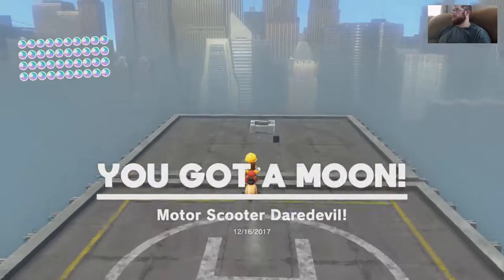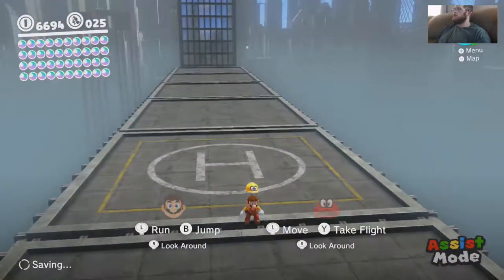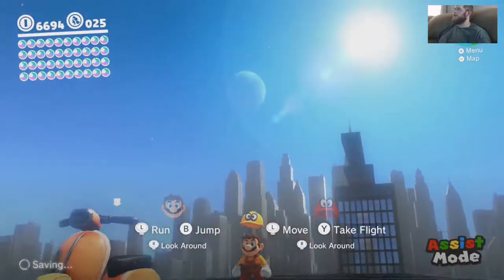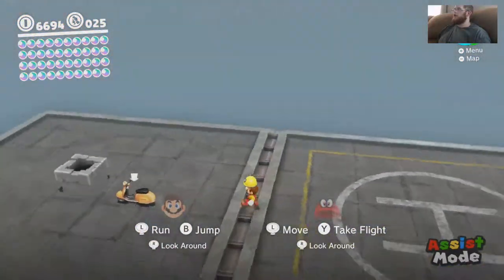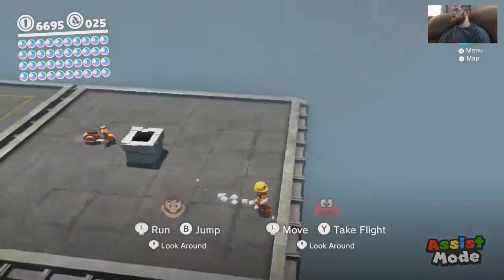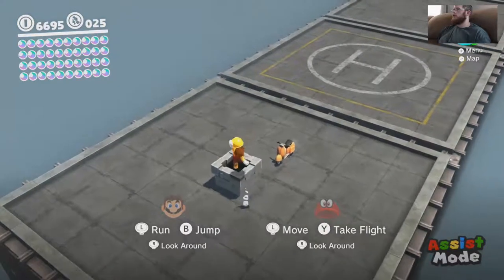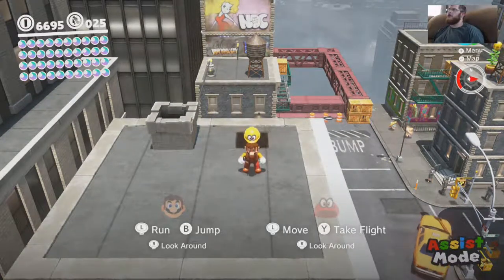Just don't run off the side. Just checking to see if there's any purple leaves or anything in this level. You should be on the safe side, though. Yeah, we got it. There you go. Thank you. Okay.